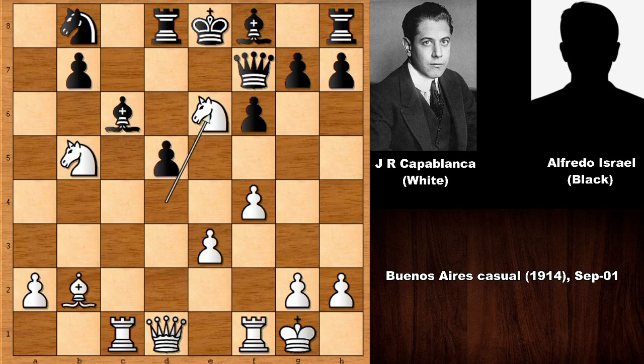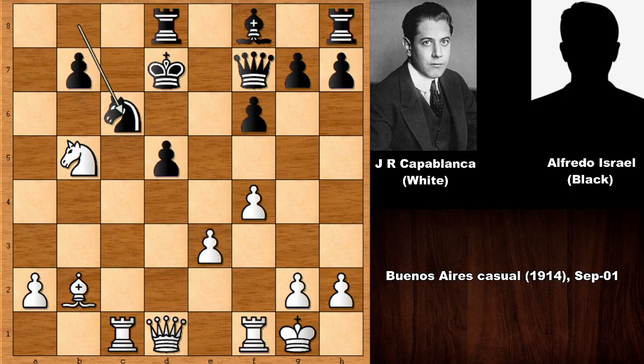It doesn't give his opponent any time to breathe, to settle, relax, or calmly develop the pieces — there is no time. After knight to e6, bishop takes on b5, also attacking the rook. Obviously if queen takes knight, this is just losing — forking king and queen, game over. So after knight to e6, bishop takes on b5, Capablanca played knight to c7, black is losing castling rights. Knight takes on b5, knight to c6, and black wants to castle manually on the queenside.